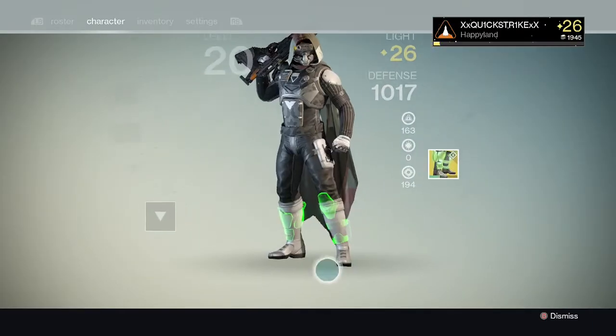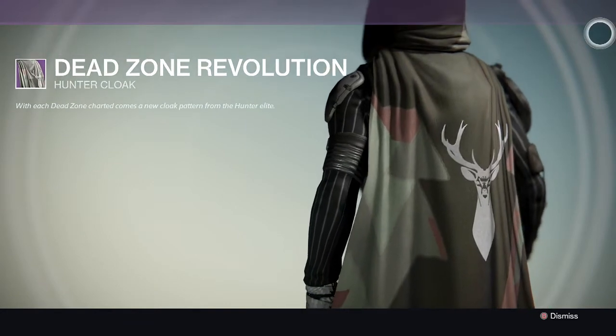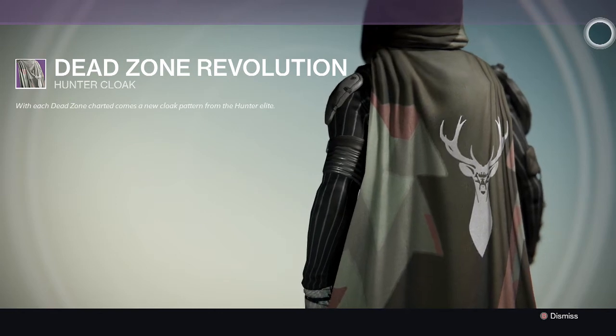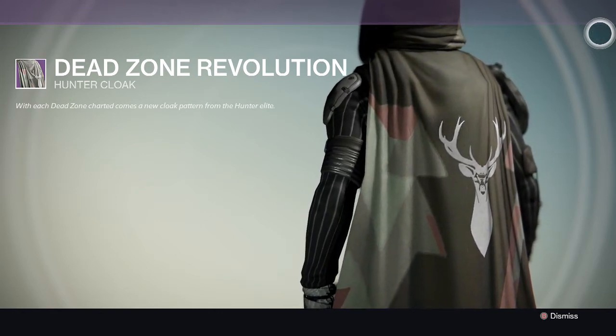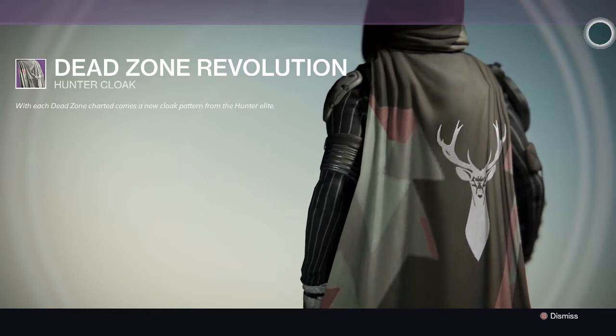Next off, for his class item, I have the Dead Zone Revolution, which I got when this guy was at least level 5. I bought it with my Titan because I had a lot of Motes of Light, and I really wanted one of these Hunter cloaks, so I picked my favorite one — the Dead Zone Revolution. I just like how it looks, it is so cool, and I am so happy I bought it.